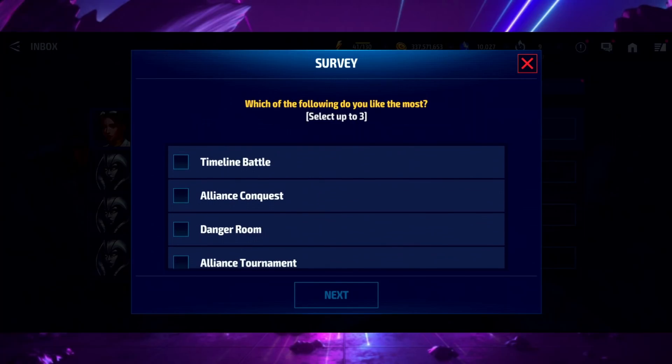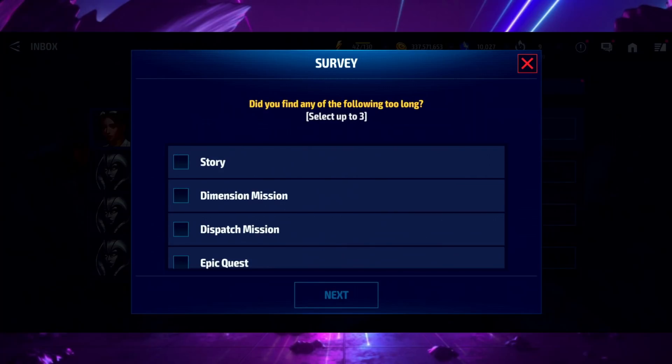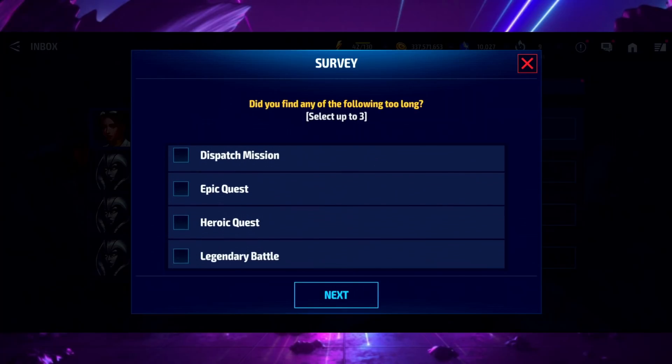For PVP modes it's DRX, Alliance Conquest, and Timeline Battle. For content volume - I want new bosses, but new bosses for world boss and giant boss raid won't necessarily force you to play more; you'll just play those new bosses instead of the old ones. I don't necessarily want a new game mode, I just want new bosses for the existing modes. I wish I could fill in the reason why - I'm going to say it's not enough, hopefully they watch this.